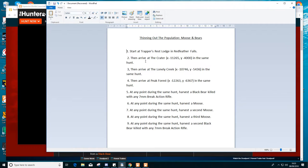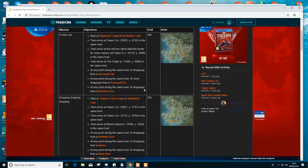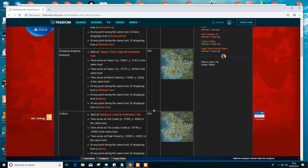I've already started at the Trappers Rest Lodge, and now I've got to go to this location. This location isn't really well-known — it only gives you the map reference. So if you go on the wiki, type in 'thehunterwiki.com Red Feather Falls travel mission' and go to this mission. It shows you a map and gives you the details of what you have to do.